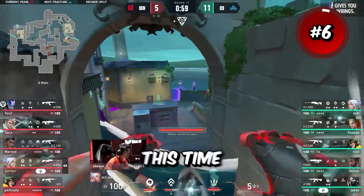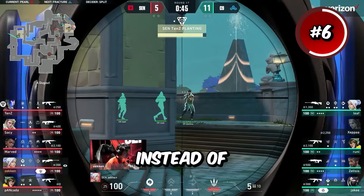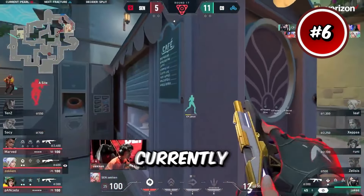Moving on, we have a dot crosshair, but this time it's from Zekin who plays for Sentinels. His is pretty similar to Tarek's, except the outline thickness is set to two instead of one. I personally prefer the thicker outline because I feel like it makes it easier to see at times. Zekin is one of the best mechanical players in the world currently.